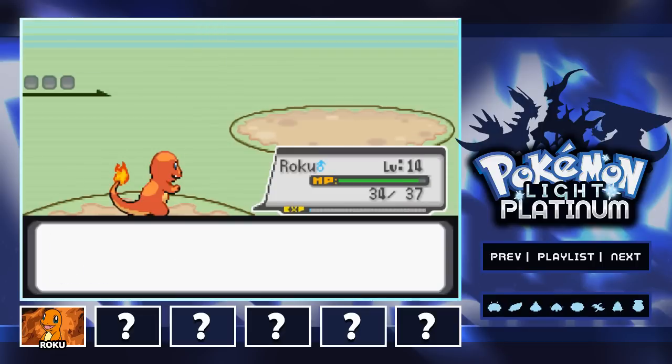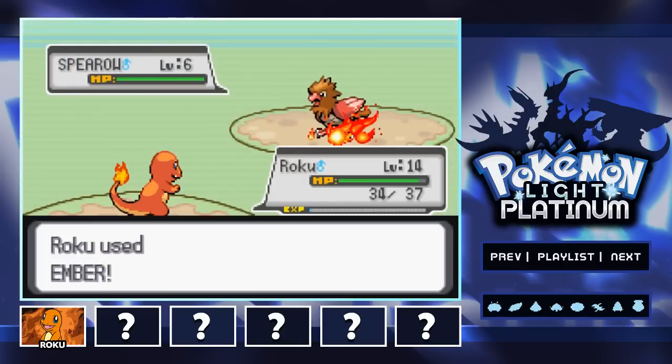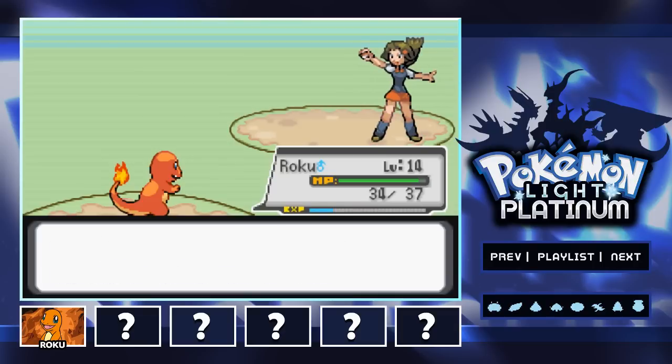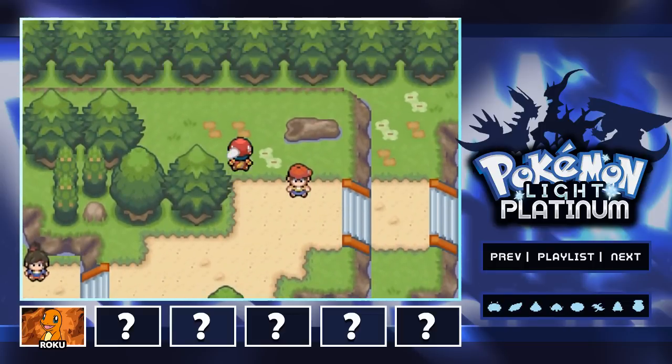We gained a couple levels and Roku is getting very close to evolving. Let's go ahead and finish off the Spearow. We are on our way to Marfini Lake because that is where Professor Oak is going to be — that is what Professor Jasmine told us, and that's who we're searching for in today's episode. Thanks for the battle and we are going to continue on to Marfini Lake.